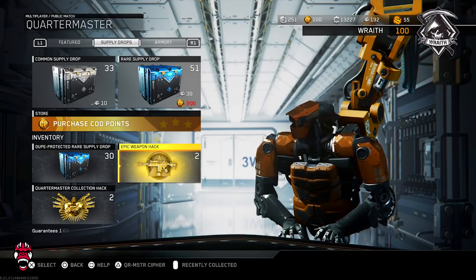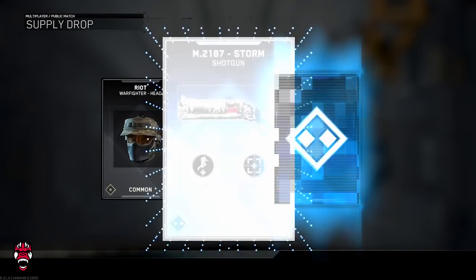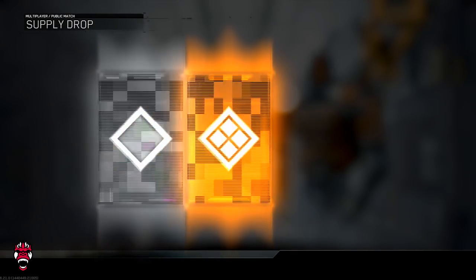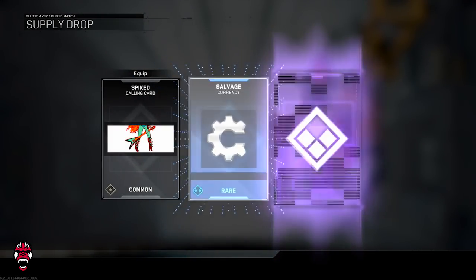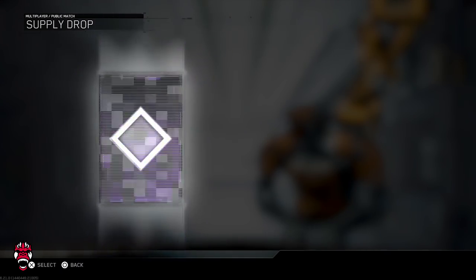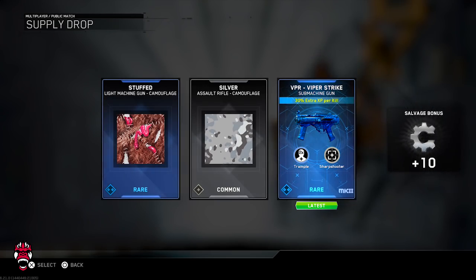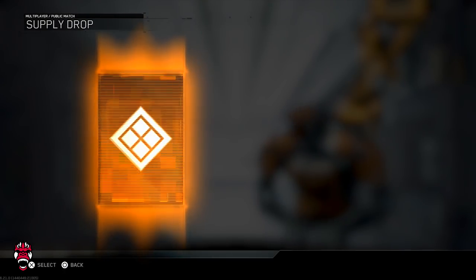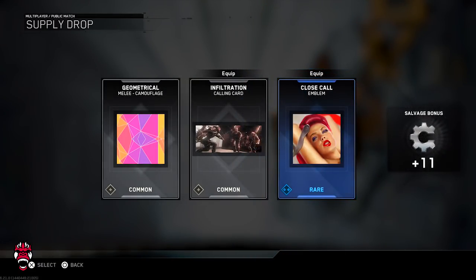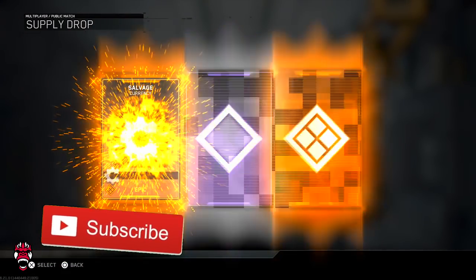Not what we wanted there — might as well go ahead and open up these rare supply drops. We might as well just blow through these 50 and hopefully get one of those epics. We did get the Fire Bug so that's pretty cool — can't beat that because we already got one of the new ones. So far we're doing pretty well, and we also got the Rodeo which is another epic.